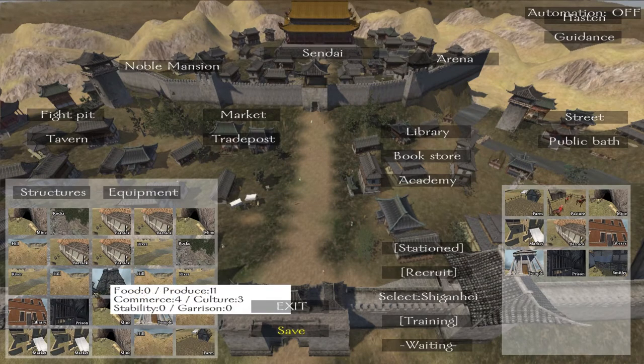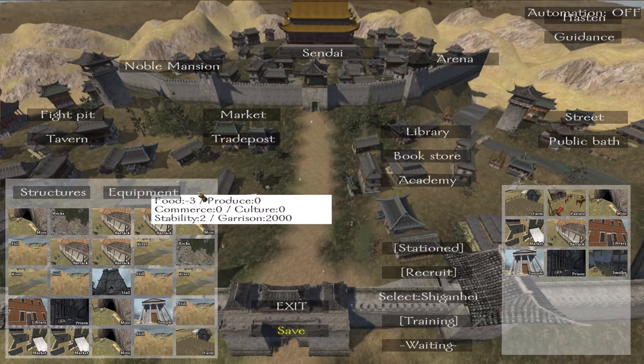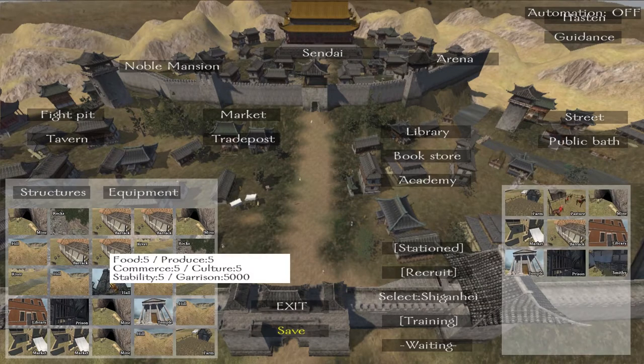Food production is 0, produces 11. I have no clue what to pick here — minus three foods for barracks. Food output is 20; I think as long as you do not hit a negative number it should be okay. What is it that we want to be building? That is my question to you — what would be a good way of building up our town?